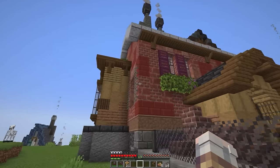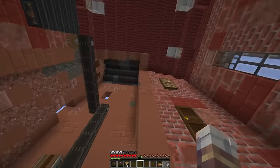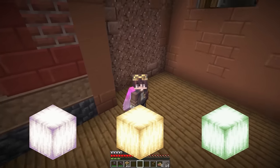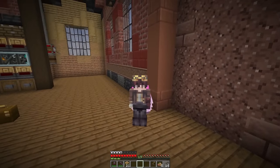I've also gotten done some final decorations here on the outside, but the tower is still lacking a little bit. If you look up here, these dark oak windows — I want frog lights behind them. And I don't have a frog light farm, nor do I have access to frog lights. So I think we've got to go build a frog light farm.